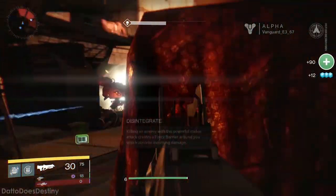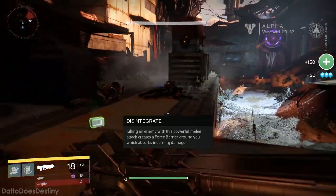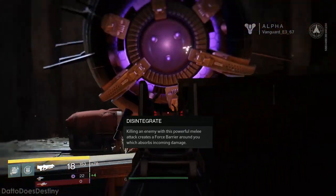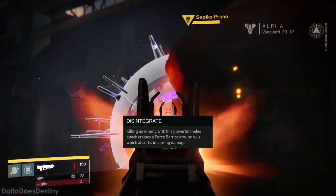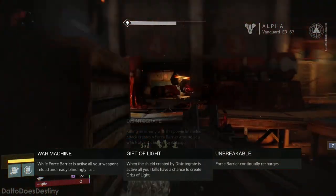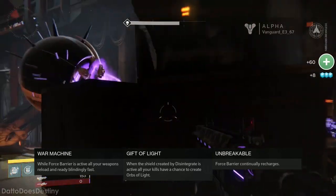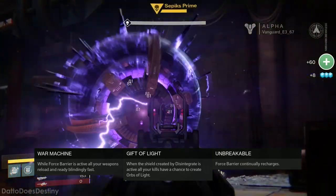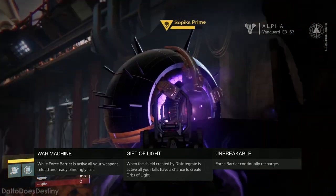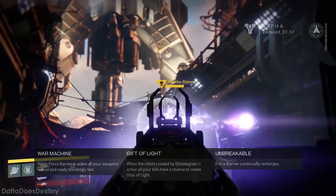Your melee attack is Disintegrate. If you kill an enemy with this attack, you will generate a Force Barrier around yourself which absorbs incoming damage. You can upgrade Disintegrate with one of the following: War Machine, Gift of Light, or Unbreakable. War Machine makes your weapons reload and ready incredibly quickly while Force Barrier is active. Gift of Light makes your kills have a chance to generate Orbs of Light while your Force Barrier is active. Unbreakable makes your Force Barrier continually recharge.